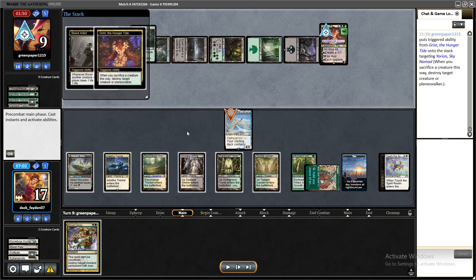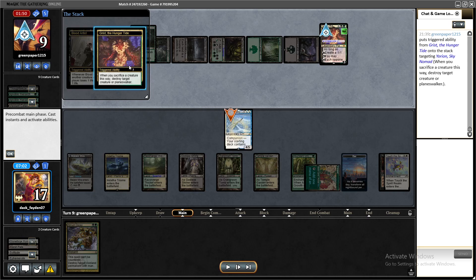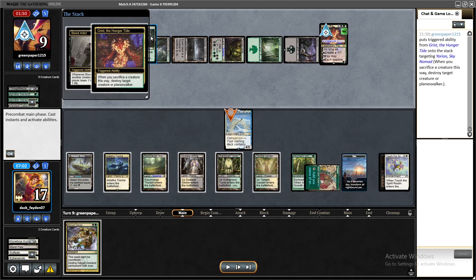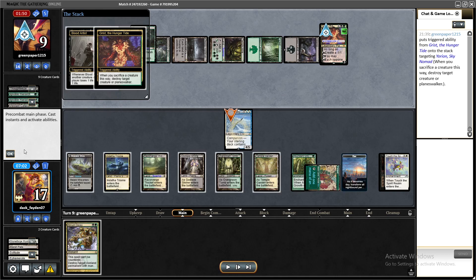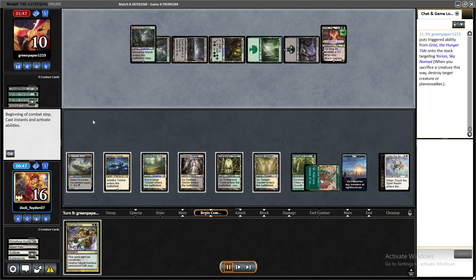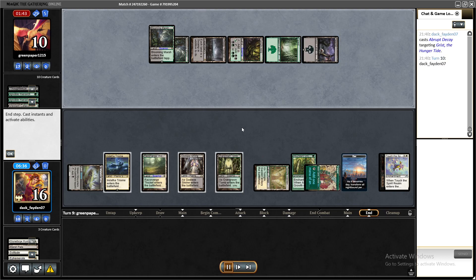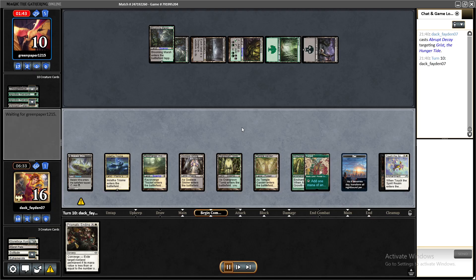In this situation I think I also misplayed slightly — I know their deck very well and they're playing Chord of Calling for Grist. I think it was better to kill their creature in response so they couldn't kill my Orion, and then my Orion kills their Grist on attack next turn — a very bad turn for them and a really good one for me.